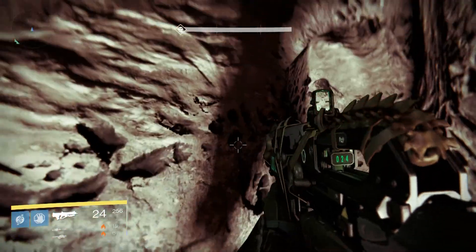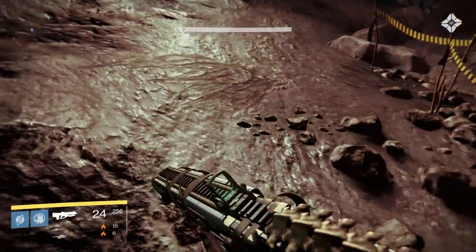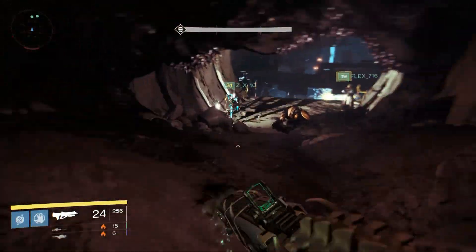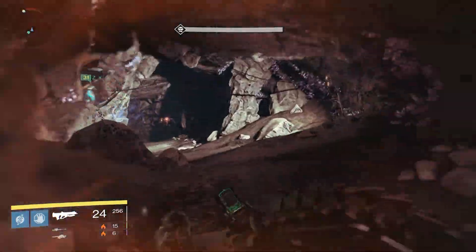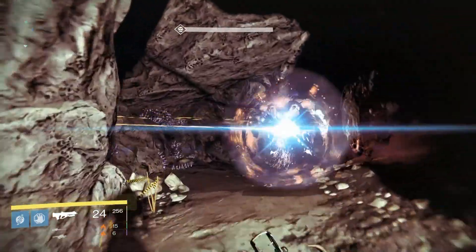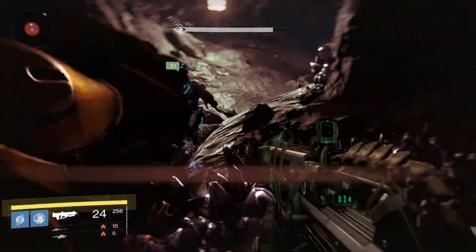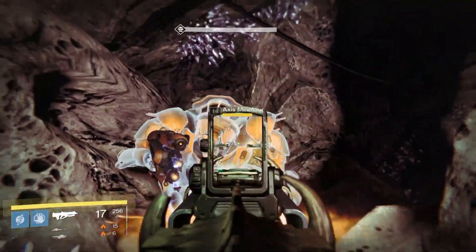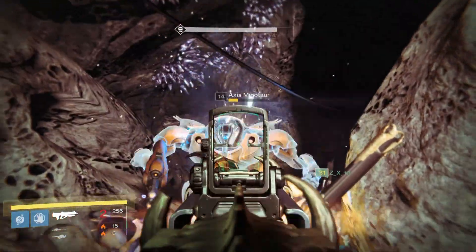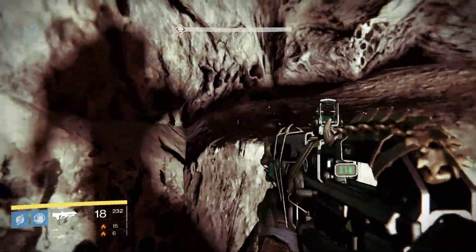So, this is the spot where he actually goes, and actually kills that Axis Minotaur by himself. Pretty much what he does is he gains the Minotaur's attention, and he backs up right onto that rock. And all he does is just keep shooting. And the Minotaur constantly tries to get over the rock, but it can't. So, it's perfect.